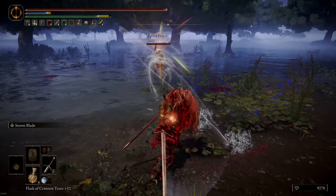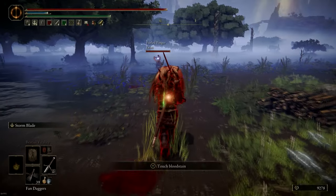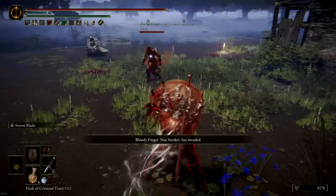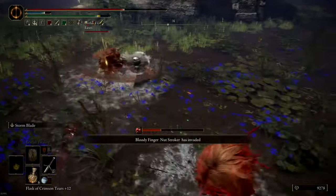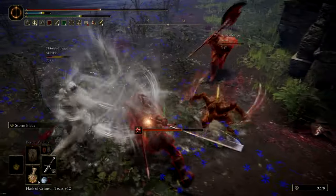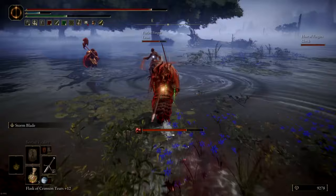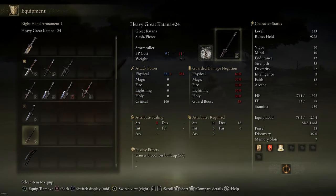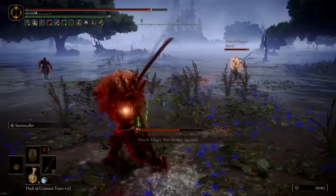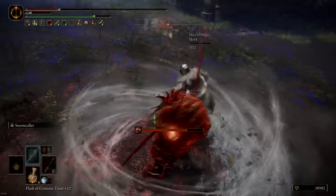Here I get a pretty difficult invasion because this pair are using backhand blades with the dash ash of war that leaves an AOE behind. I've seen many people taking a lot of issue with that ash of war because of how easy it is to spam. Thankfully I get an invader friend who helps me get one of them off me. I free-aim the storm blade to hit the host — the second one I missed and hit the invader — but you can use that tech to your advantage and catch people off guard. I switch to the great katana because storm caller can be useful when they're both blitzing you. The invader dies and I'm fighting 2v1, but they're so aggressive they just fall for the storm caller.